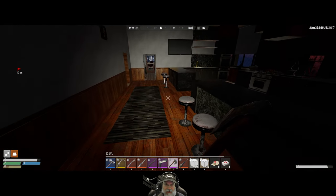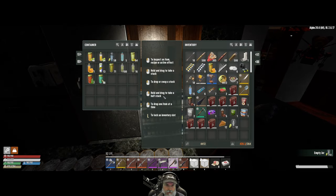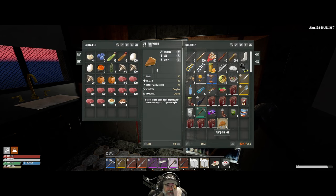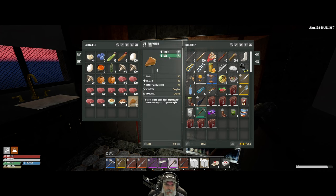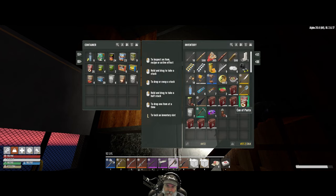I also made some pumpkin pie in the campfire. So we have 12 of those. We have a lot of pumpkins and a lot of other stuff, so I figured let's make some pumpkin pie. This gives us 50 food, 25 health and 20 maximum stamina bonus, so it's good mid-level food. I suppose we can eat one of those right now. I grabbed a few cans down from the vending machine below.